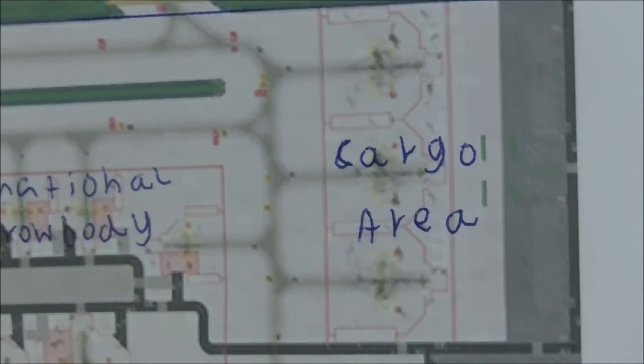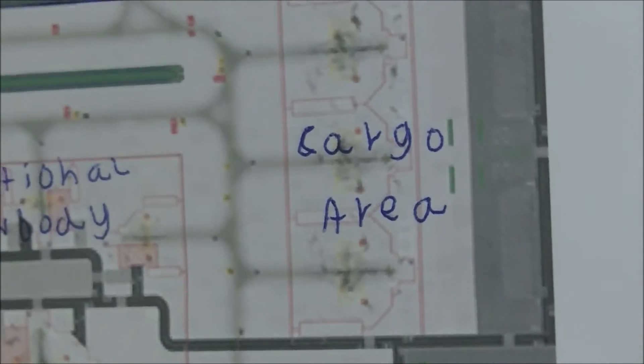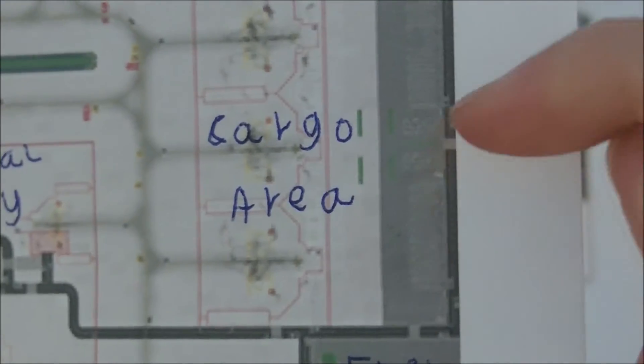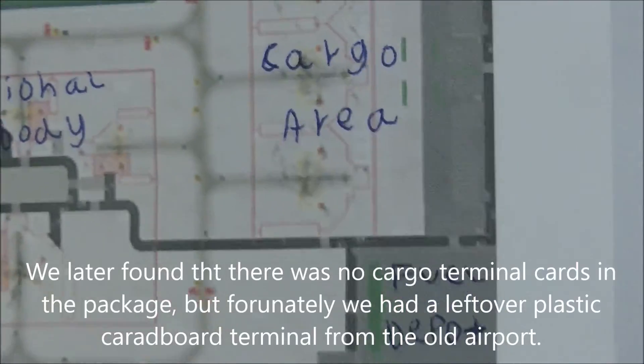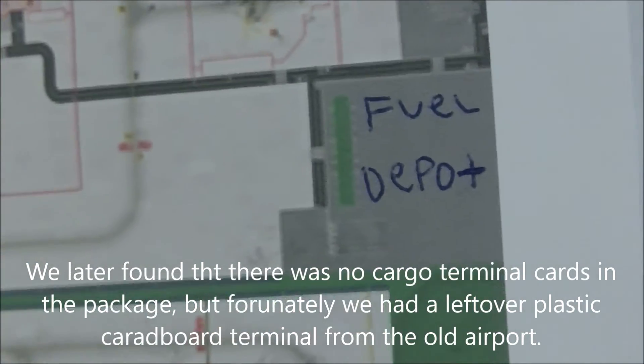Here we've got our cargo area, where we aim to have our cargo aircraft. And as part of the design from No Point, there's a cargo airport terminal that you build and construct, which I'll show you in a second. We've also got a fuel depot, which you'll also build.